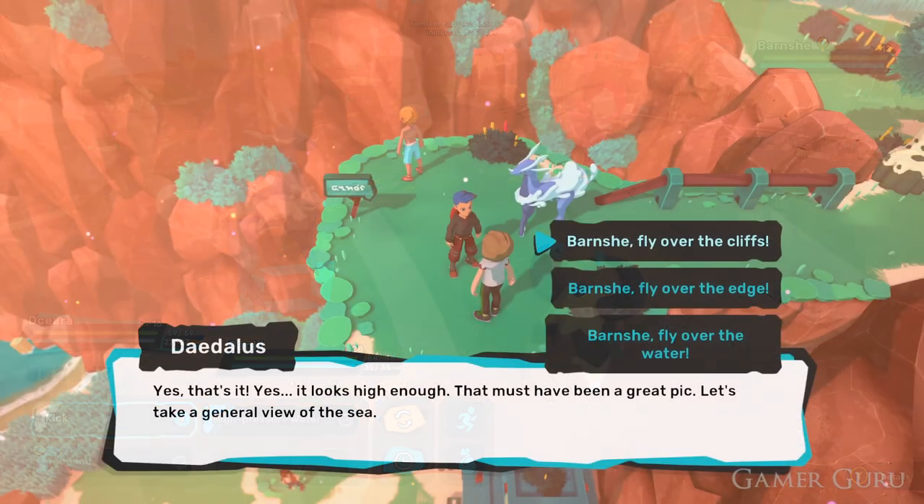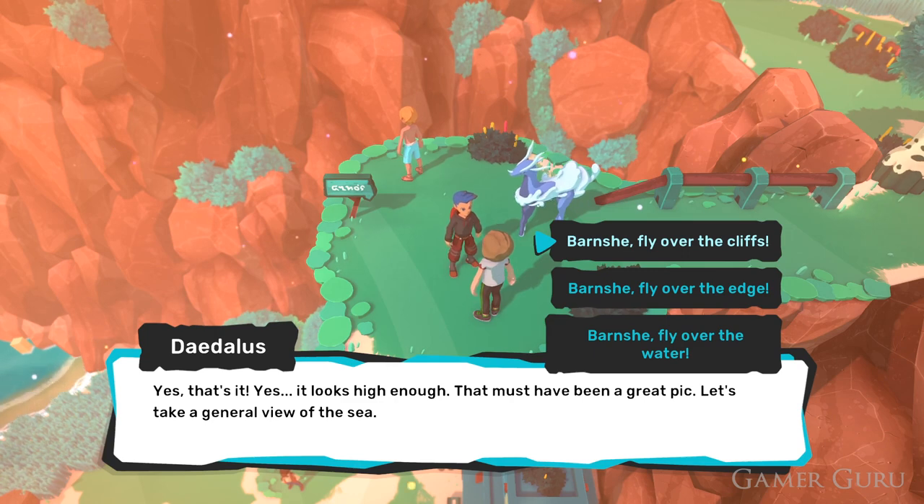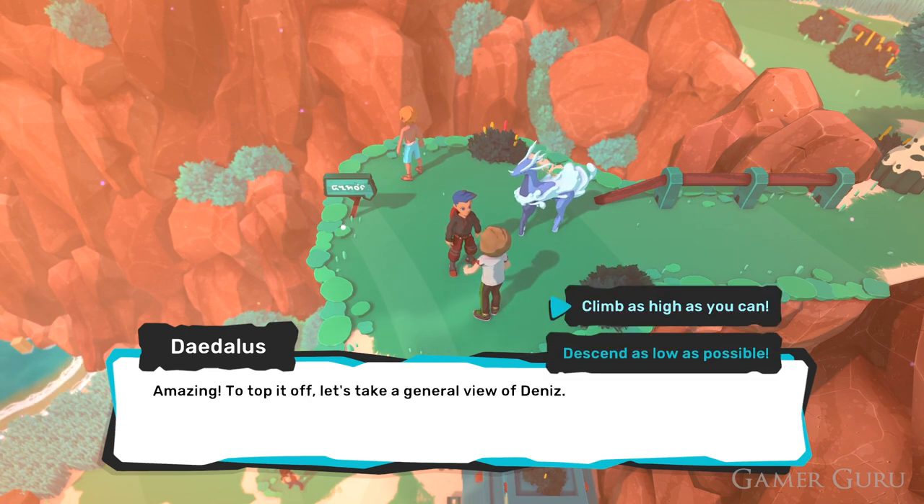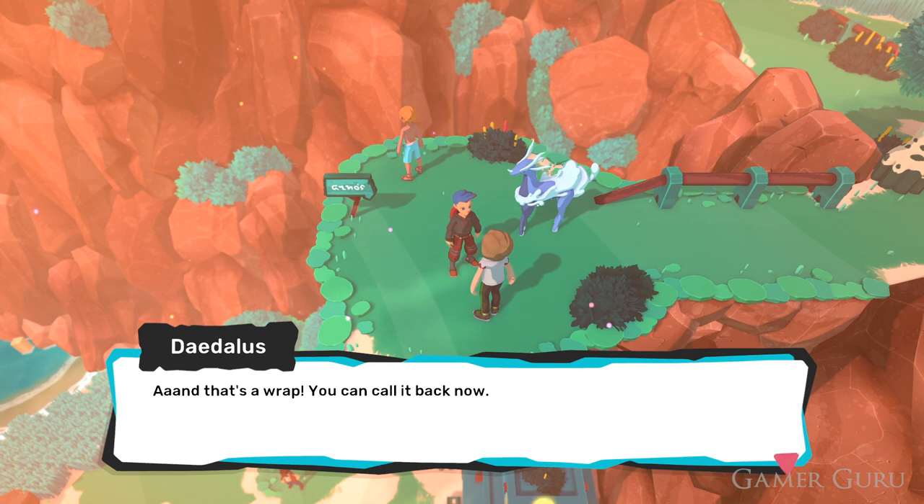Then all we need to do is go back and speak with the NPC again, and choose the following options. First of all, choose Fly Over the Water, then Soar Over the Windward Fort, and then finally select Climb As High As You Can. After this short dialogue, he will reward us with the TC-03 Turbo Choreography.